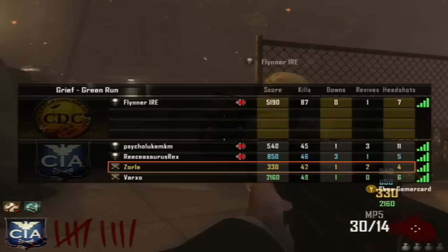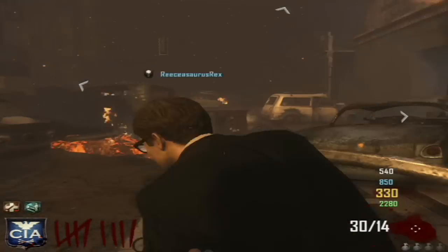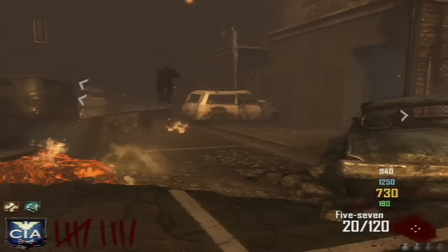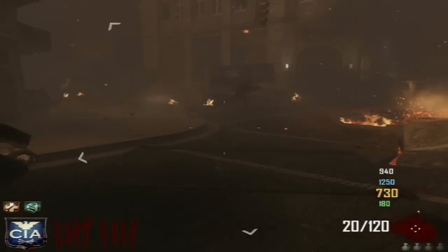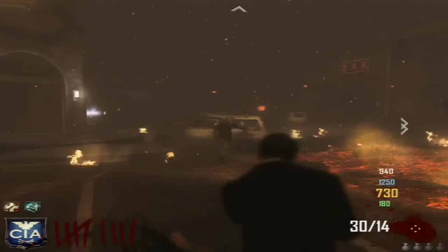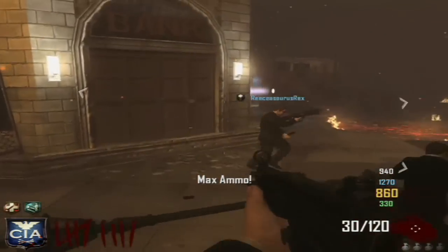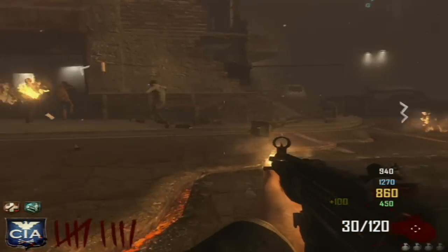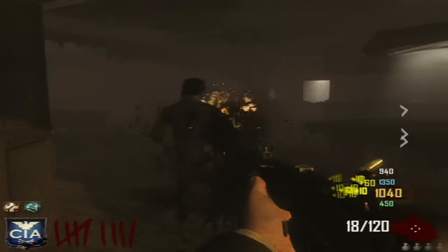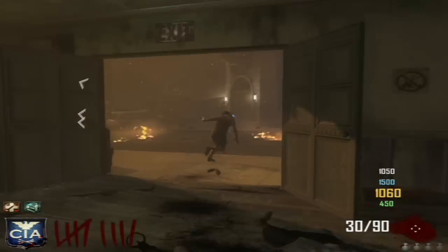The next step is if you have enough money, run to the mystery box. I got really unlucky here but I'll show you that you can still make a win with - I think it's called the B23R pistol. If you get dual wield these pistols, for some reason they seem more effective and have more damage. Around round 15 it takes about four bullets of these akimbo pistols to kill zombies with ease.